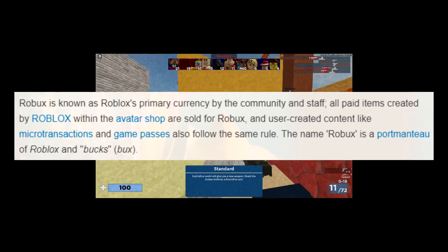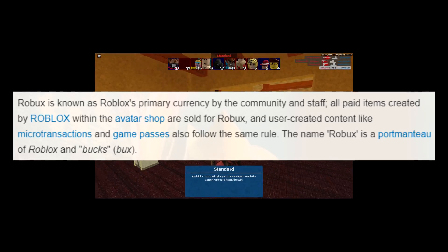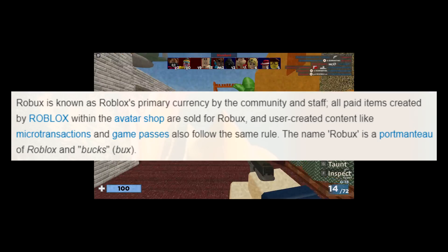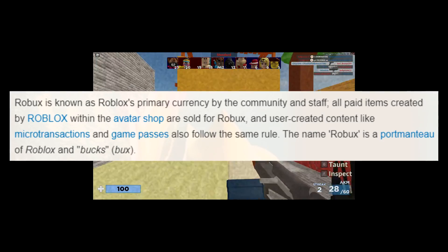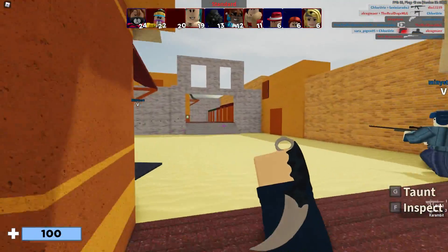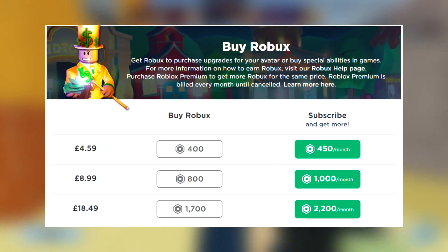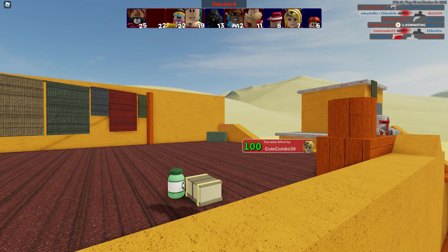Robux is known as Roblox's primary currency by the community and staff. All paid items created by Roblox within the avatar shop are sold for Robux, and user-generated content like microtransactions and game passes also follow the same rule. That's a good enough description — or I could have just told you it's money, but inside the world of Roblox.